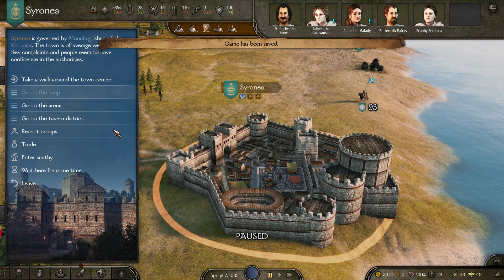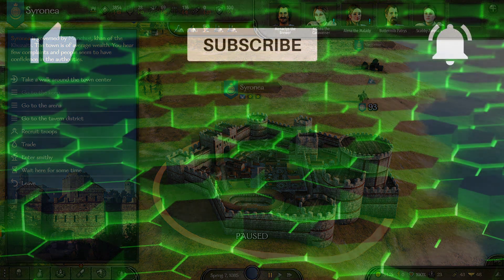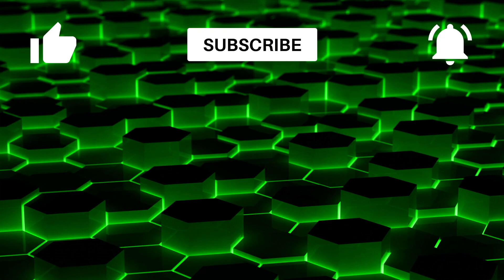I think this is a perfect place to call it. In the next one we'll knock out the main quest real quick — go rescue my siblings, end up with my brother who's a fantastic character. Then I want to spend time getting the Kuzites and establishing my army to target one of these minor factions and wipe them out. Thanks so much guys for watching — don't forget to like, subscribe, hit the bell notification button, and I'll catch you in the next one!